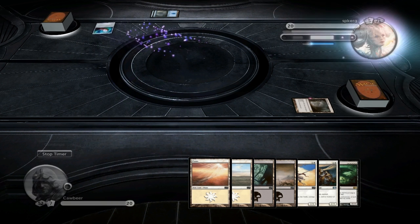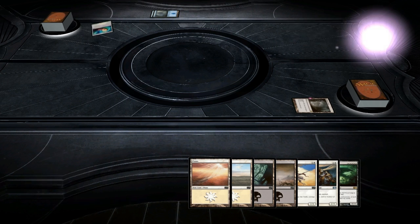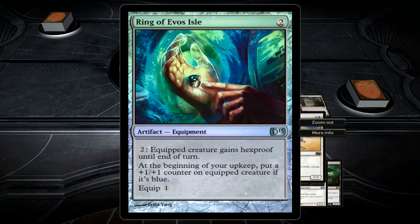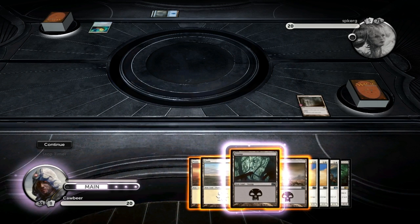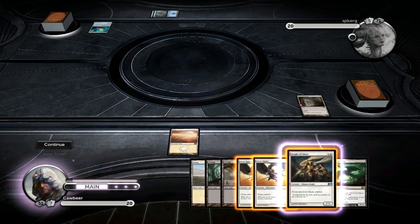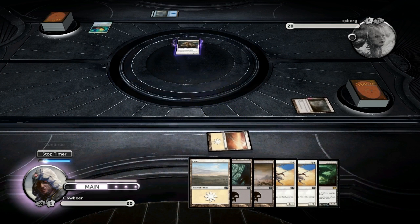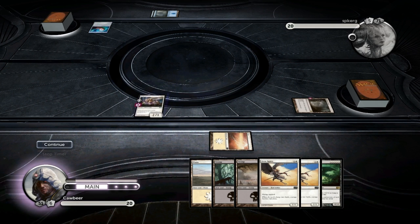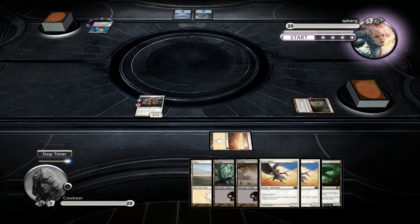I'm going to say Crosswinds - yeah, I believe it is Crosswinds. Don't see this card that often. We need our Plains down, and we will drop our Knight of Glory this turn, because he's got two. So when we drop our Squire next turn, we'll get in for slightly more damage, if he doesn't drop a creature. This dude is running a ton of cards.